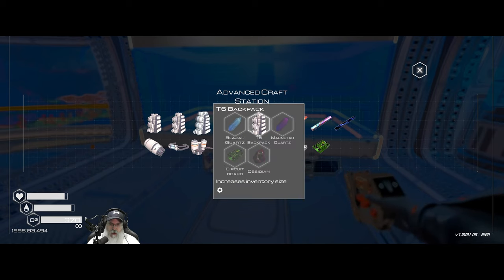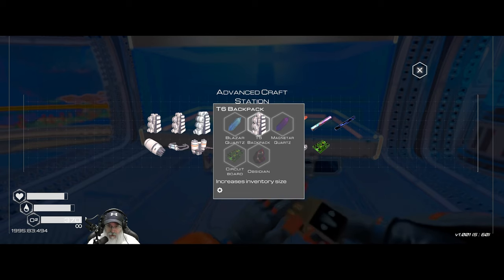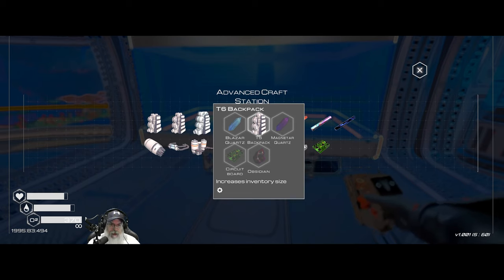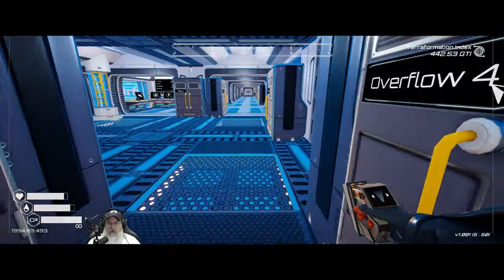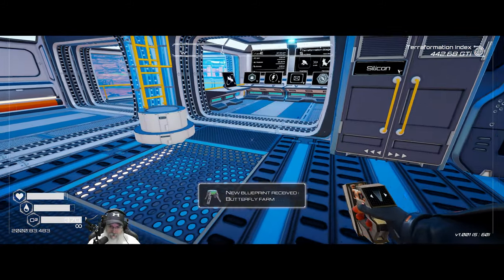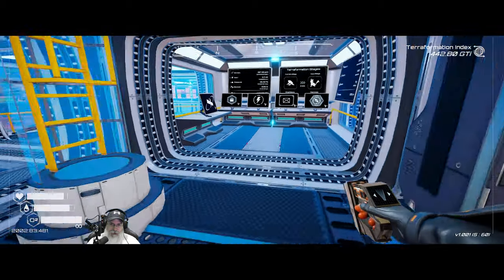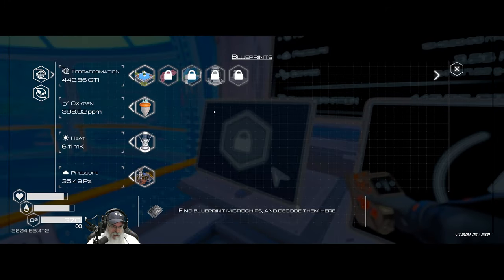One of the very cool things that unlocked was the tier 6 backpack - but that requires a magnetar quartz and a blazar quartz. I think we can get both in the rainbow caves, so we'll check that out at some point during this episode. Oh look at that - we just got the butterfly farm! That's amazing because it's really going to give us a boost in insects.